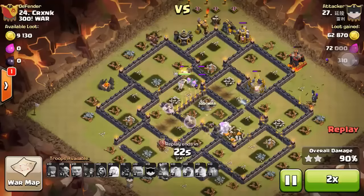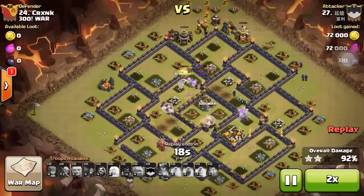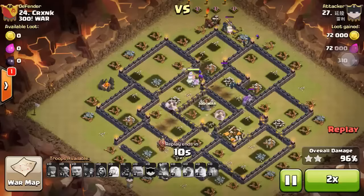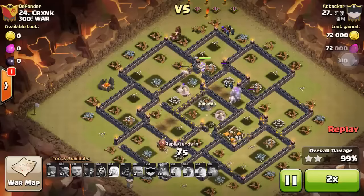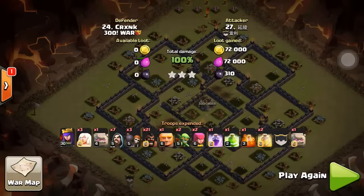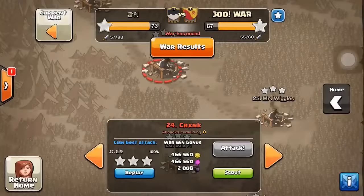For TH9, the requirements of heroes — especially the king — is not as high as the Archer Queen. The Archer Queen is really needed; if you don't have an Archer Queen, you pretty much lose the hope for a 3-star. But for TH10, if you don't have any hero, there's no way you can 3-star.